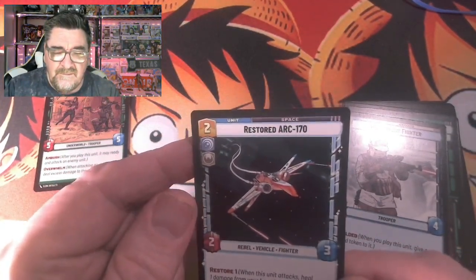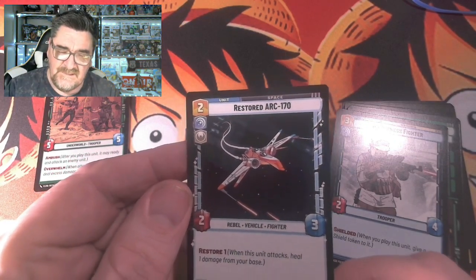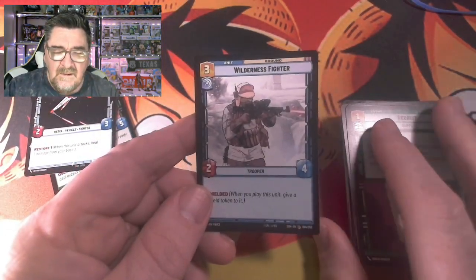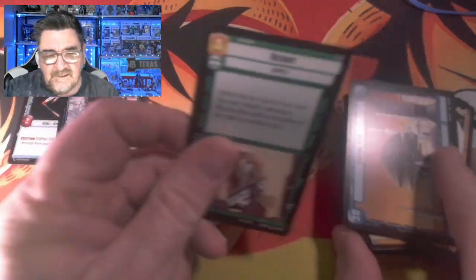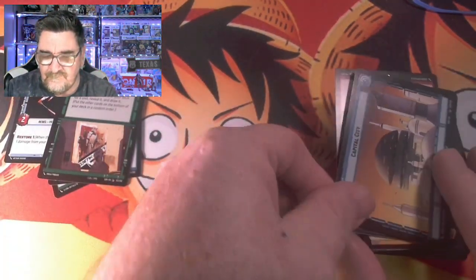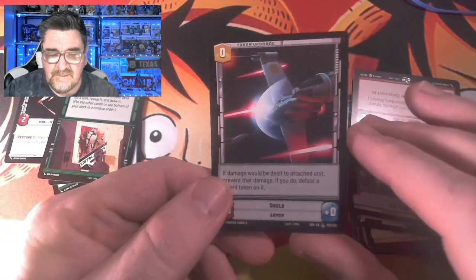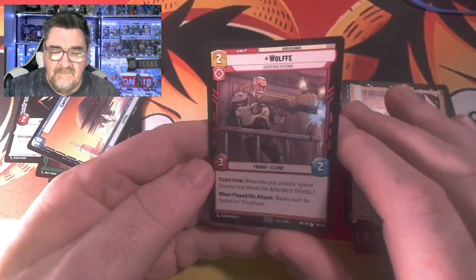Then we've got a Restored ARC 170 — 3-2, 2-3, 3-2, whatever. A Wilderness Fight there, 2-4. And then a Recruit, that's an event. Then we have a Capital City.